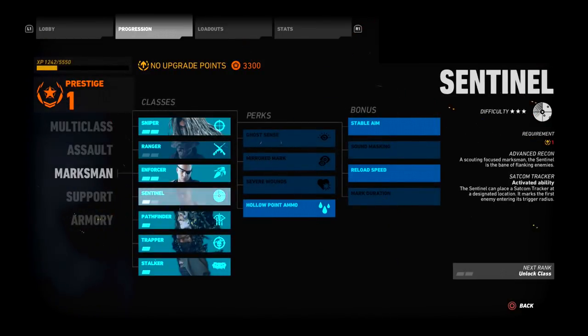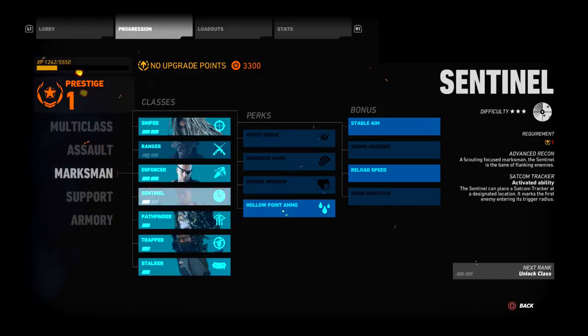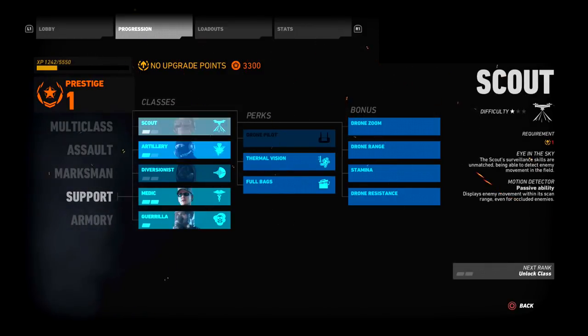Last in the Marksman category is the Sentinel, which has the SR-25 and the Dragunov — two really good medium-to-long range rifles. It also has a satcom: you pop it like a flare in any area, and anyone who steps in that circle gets marked. It only marks one person at a time, but it's great for team play. You can put an ACOG on the SR-25, and combine your C4 with the satcom — if someone runs up to you, blow the C4. Highly recommend.